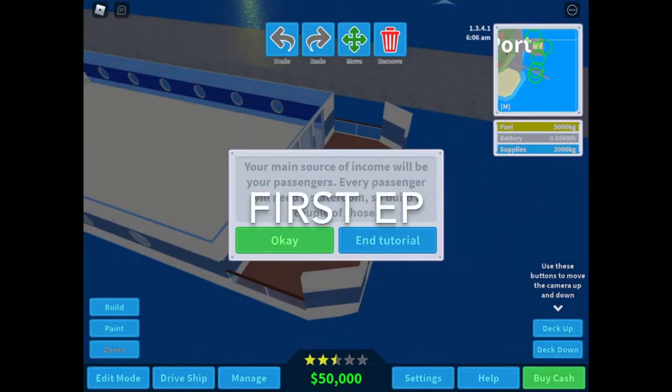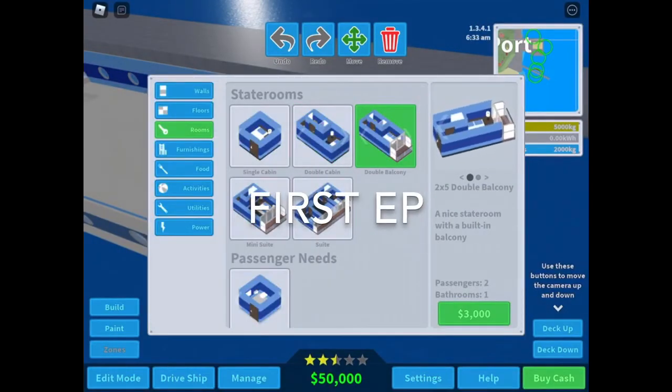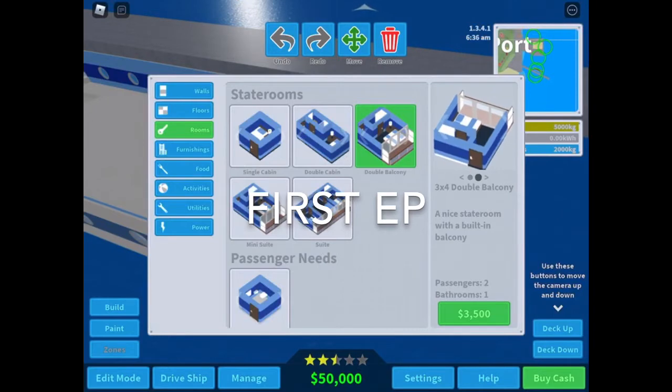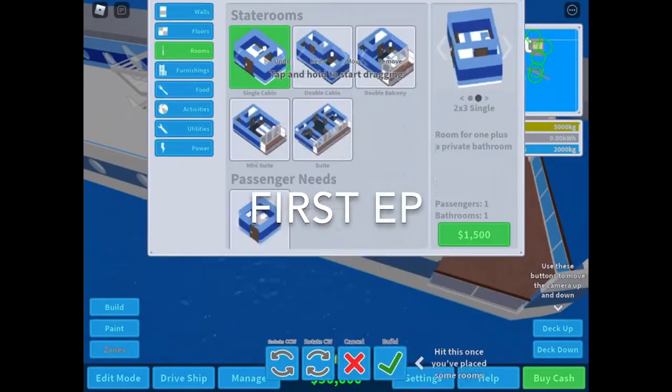Main source of income will be your passengers. Every passenger will need a state room. Oh, this one has a balcony! You can have it real skinny, or you can have it bigger. That's cool. We've got to fill these little rooms.